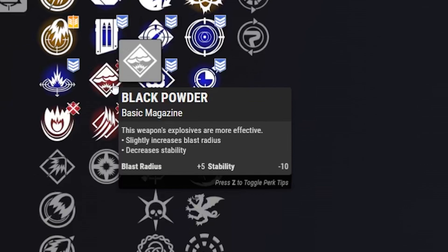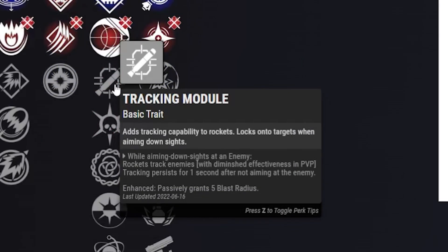For the third column, I'm definitely taking Tracking Module — it adds tracking capability, locking onto targets. This might hinder you sometimes in Crucible because someone could bait it around a corner, but most times you actually need it because they're trying to run away and jump, and this thing tracks them just enough to hit them. It's very clutch in Crucible.